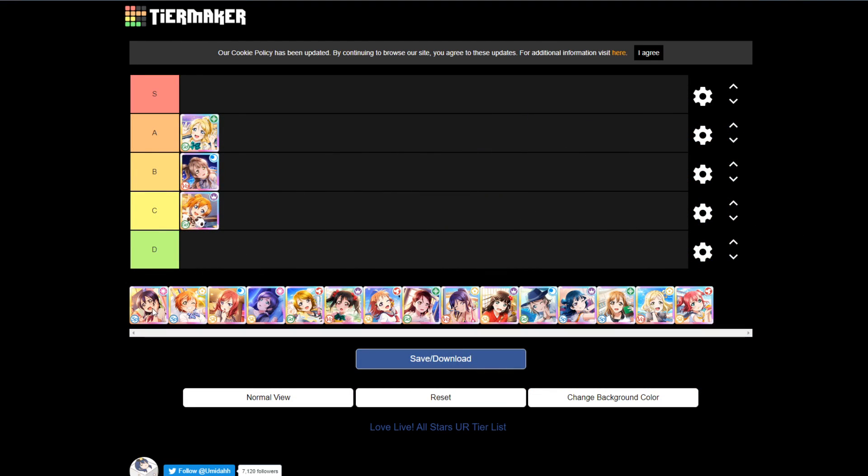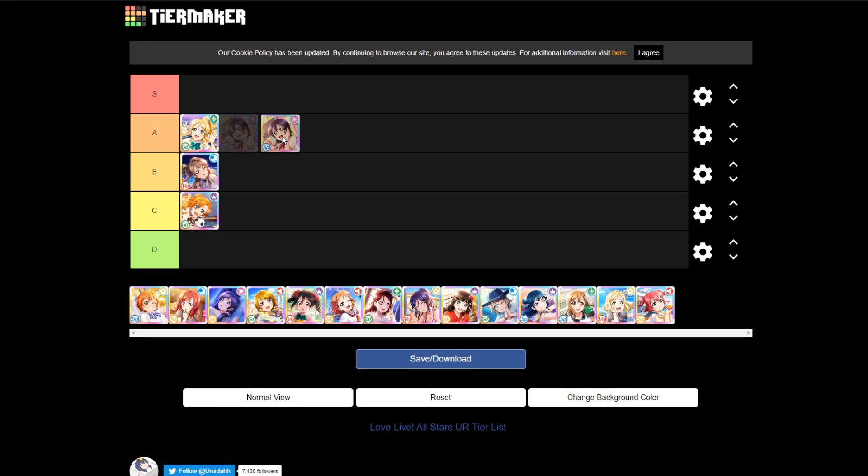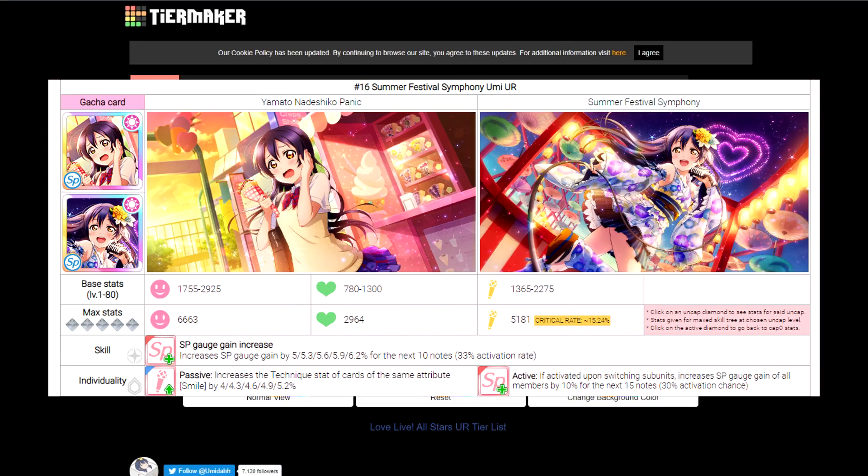Next off is Umi, and Umi definitely deserves A tier — and I'm not being biased, I'm just looking at the stats. The first thing you might notice is her very high appeal stat: 6,663. This is the second highest value for UR cards out of the 18 initially released. Umi is also SP typing, which is pretty good. It's not as good as voltage typing for consistent scores, but SP typing is also very good due to SP gauge gains. Through SP gauge gains, you can activate your SP skill faster and get more score that way.